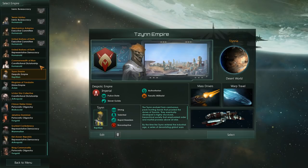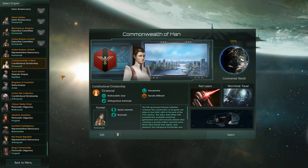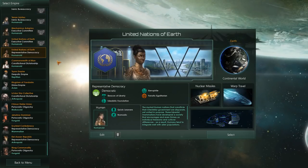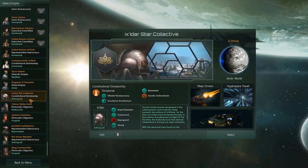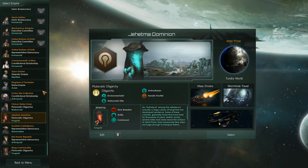For instance, the Commonwealth of Men — they are humans that have spread out into the galaxy on a colony ship many eons into the past, and they need to find out where the other colony ships are. That's their storyline. The United Nations of Earth has their own storyline — I think it is about the Voyager probes that you need to retrieve. And they all have their own little mix and match. You can instantly see what kind of empire they are or what sort of type of game you can expect by looking at their empire name.